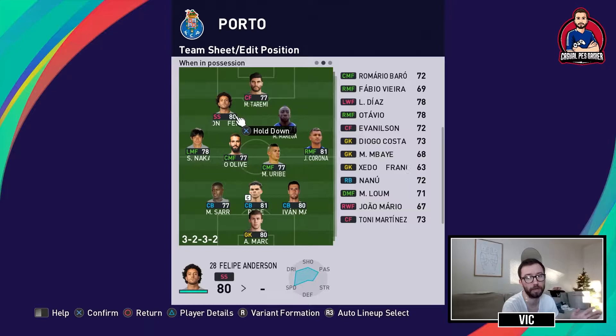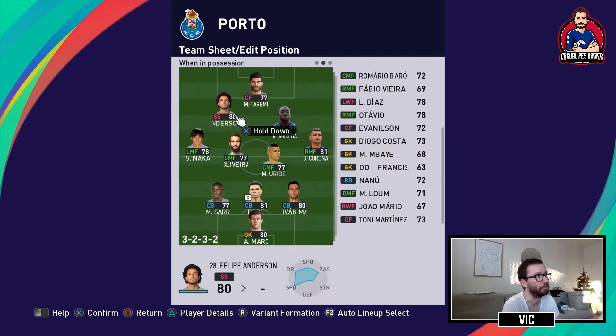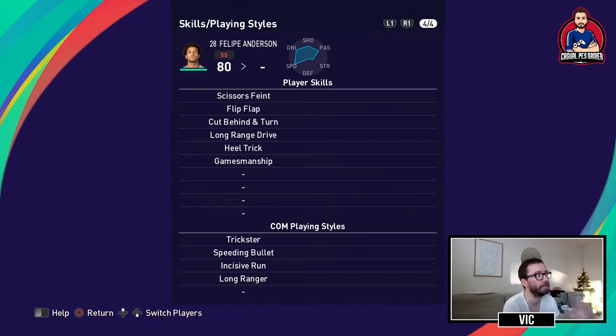Behind Taremi you have two attacking midfielders. Felipe Andersson will have the second striker role while Marega will have the attacking midfielder role. With Felipe Andersson you can do a lot of stuff — he's a creative playmaker who can play on the left side. He has good dribbling, decent passing, decent curl, good speed, and decent kicking power. He has some dribble skills, but what I mainly used him for was the long-range drive — trying to get those curling shots with his right foot.